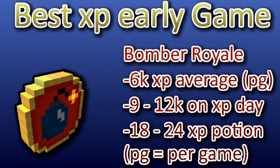The best XP early game — Bomberreal is the best. You get 6000 XP on average per game. On XP day, that's Saturday, you get 9–12k on average, and with an XP potion that lasts 1 hour you get 18–24k XP, which is really good. Grinding dungeons is not as efficient as Bomberreal. Since Bomberreal also gives coins, you can exchange those for other stuff like mawons, seal those, and there are also good flux-making methods — click the top right corner for more.